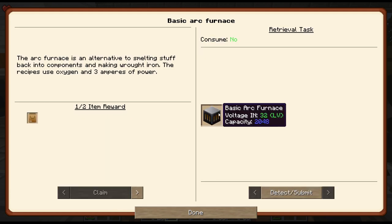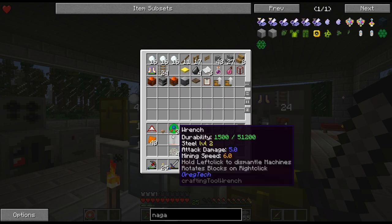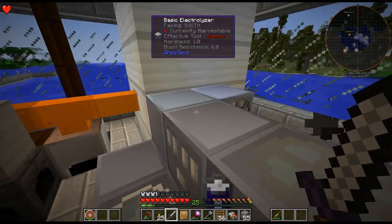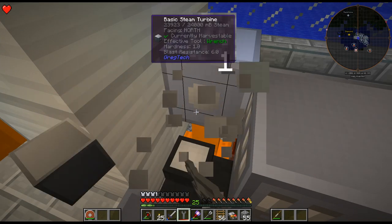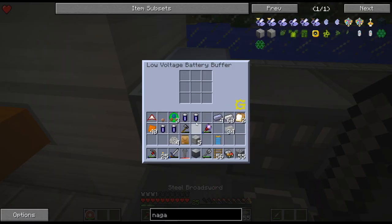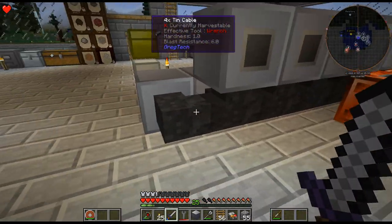Basic arc furnace — I like that machine because you can smelt wrought iron, and we can smelt stuff back that we're not using to get the bronze back. I was planning on switching this out — it's almost about to break, but not quite. I'm just going to put the four batteries in there but switch it out eventually. But I haven't changed the cables yet, so I can't do that yet.